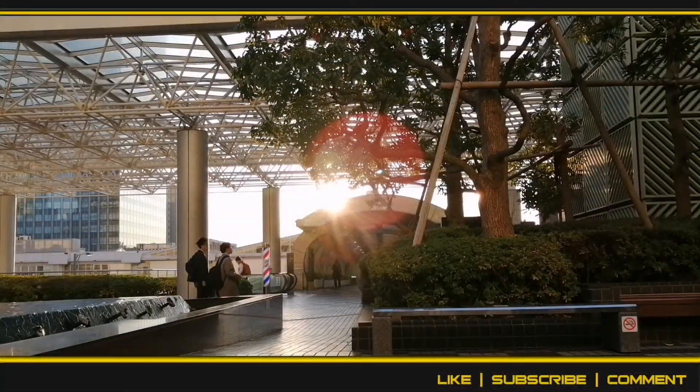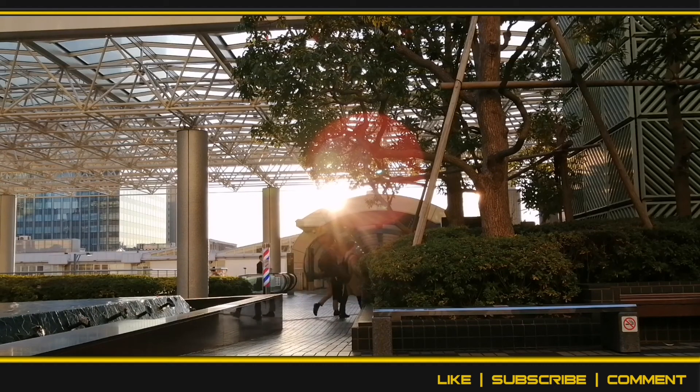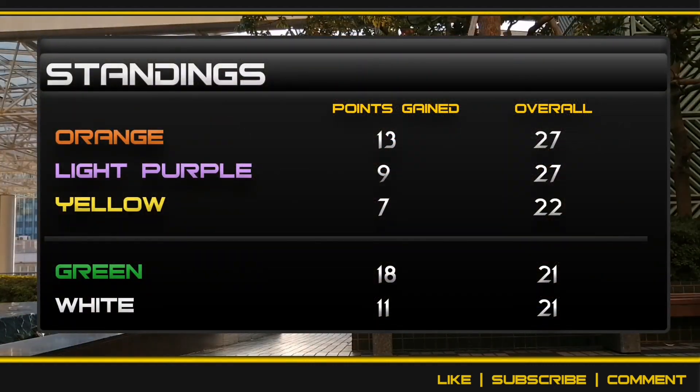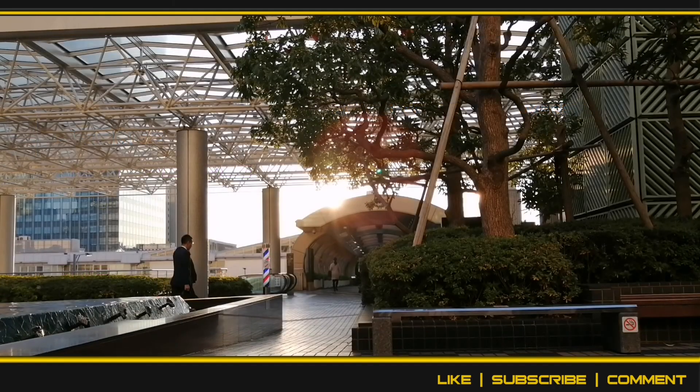So that's Week 3 for you. Let's take a look at the standings of how this all played out this week. Orange took 13 points, Light Purple 9, Yellow 7, Green took 18 points, and White took 11. If you want to get yourself out of relegation, that's how you do it. So let's see how these standings look now.